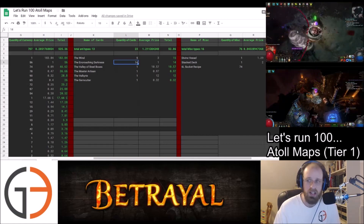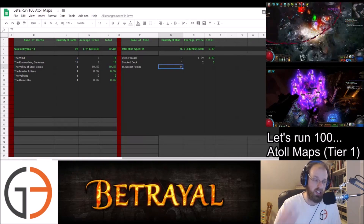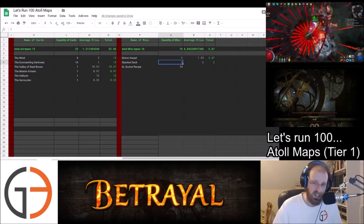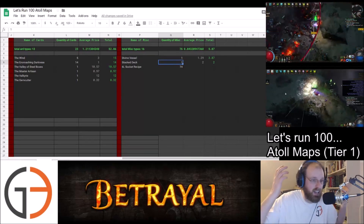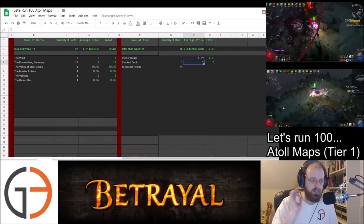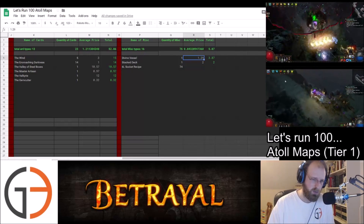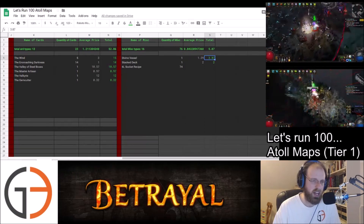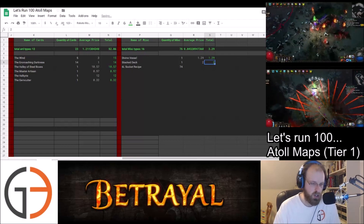We also got a Valkyrie that dropped for us. Other miscellaneous items — we had 74 of the six-socket recipe, and we did have a Stacked Deck. I haven't pulled that yet because I didn't want to have it affect the profit, since Stacked Deck can pull anything. We found one Divine Vessel — the average price is about 129C, so that changes our total a little bit but not much.